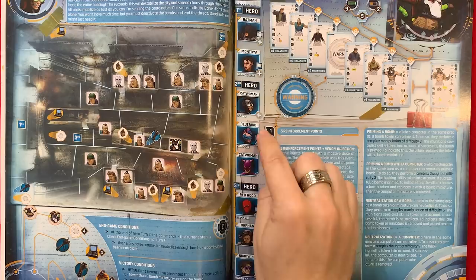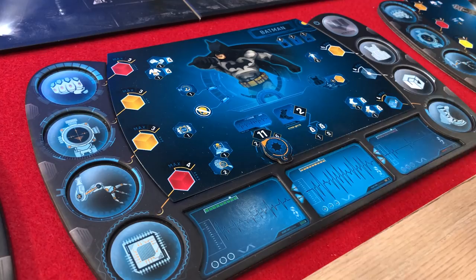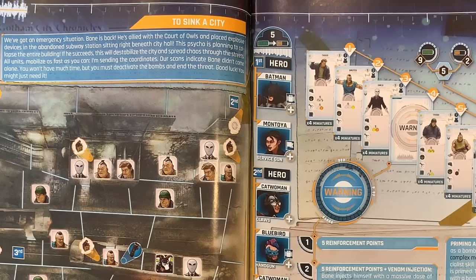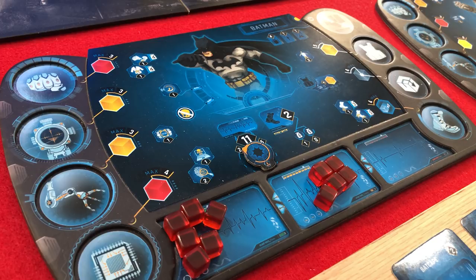This next part is a bit of a two-parter. This number on your hero board indicates how many energy cubes that particular hero starts with. For now, let's place those energy cubes in your reserve zone. This number here tells me that each hero needs to move five energy cubes from their reserve zone into their fatigue zone. So my hero's starting cubes would look something like this.